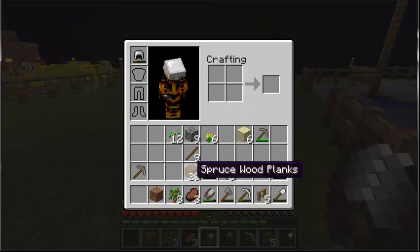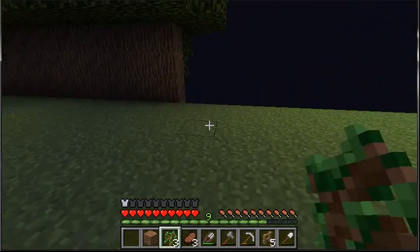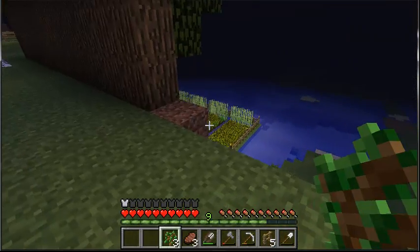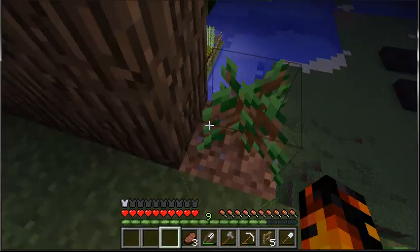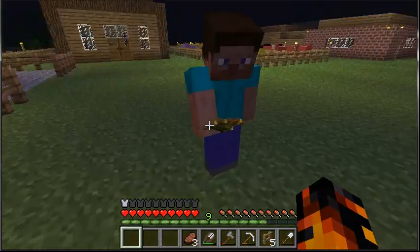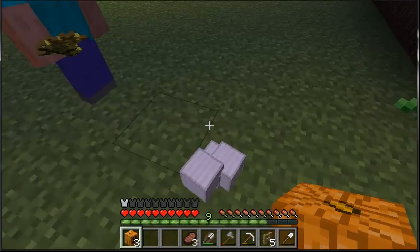Hey, you want to bring me twelve iron blocks and three pumpkins? Our whole property should be fenced off by now. Twelve blocks of iron — where is he? I is in the place with the stuff in the thing. I got the stuff. I hope we don't need this iron. We should have four blocks left, and then a whole bunch of ingots.